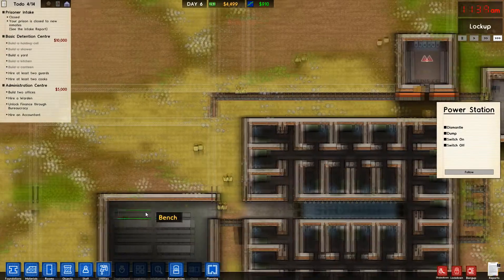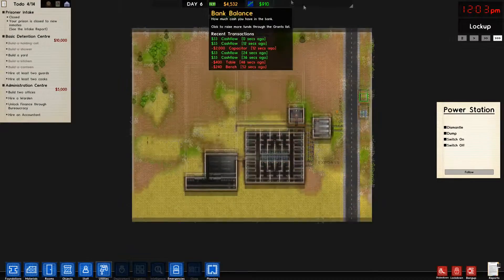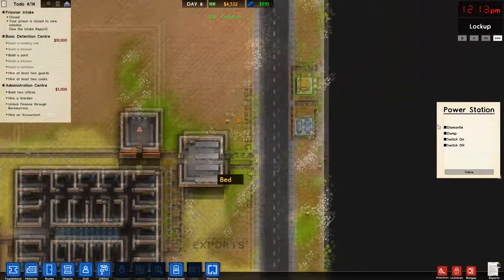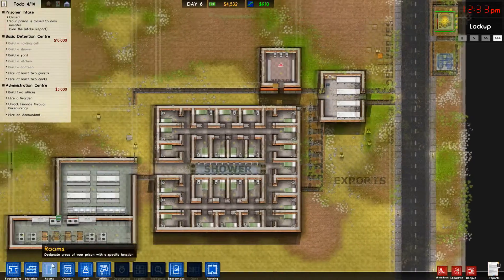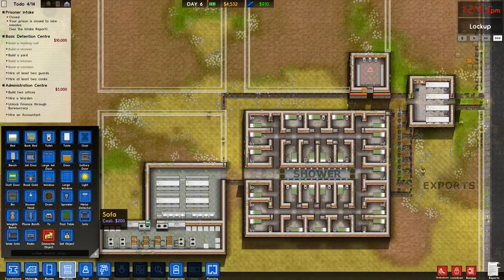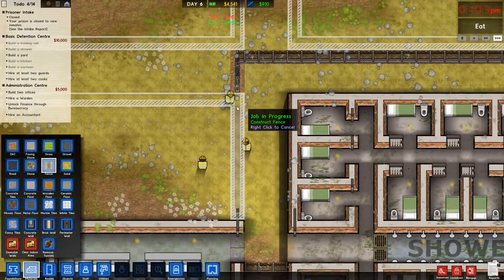We need to build a fence there to close that off so they can't just leave. And then we're going to have to do my favorite thing — build a huge fence all around. I'm going to be a dumb little chump, guys. Put it on. Walls. Or materials, sorry. There. There.